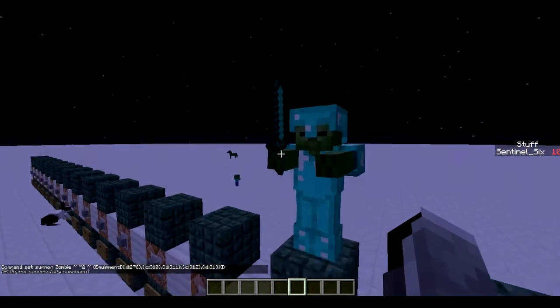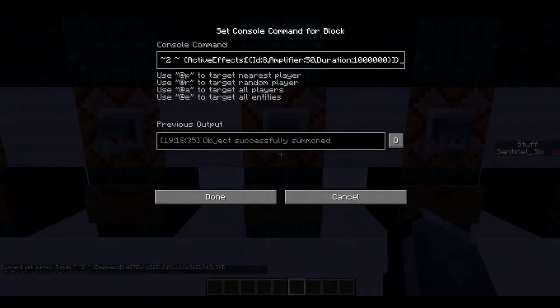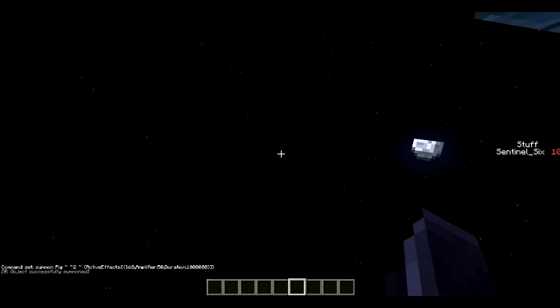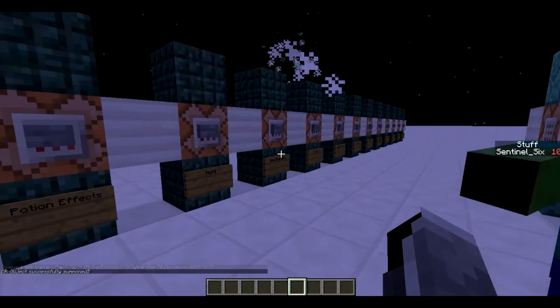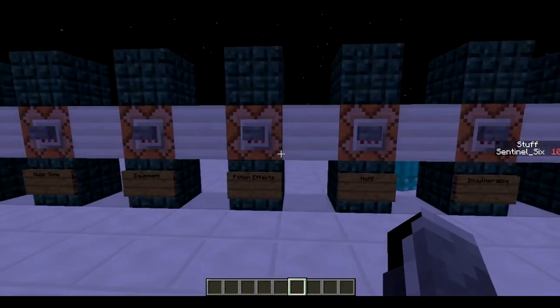There you go — a fully diamond-geared zombie. Next is a mob with potion effects. This is a pig with active effect 8 which is jump boost — I'll link the potion effect IDs in the description. The amplifier is 50 and duration is 1 million, which is basically endless. Amplifier 50 is a lot and he jumped way up — and now he's dead because he took too much fall damage. Pretty fun to mess around with.